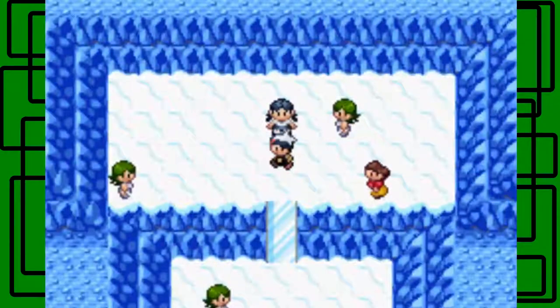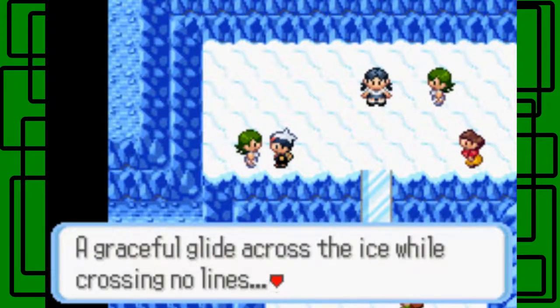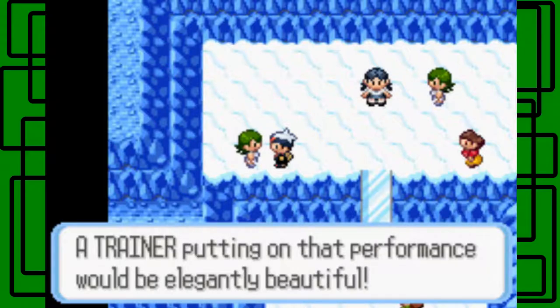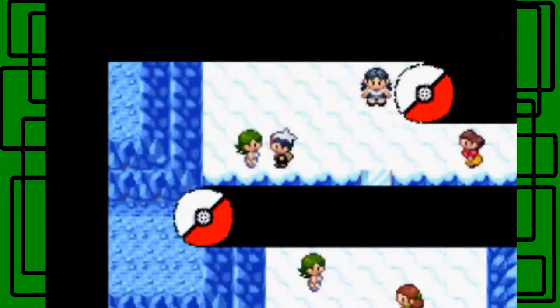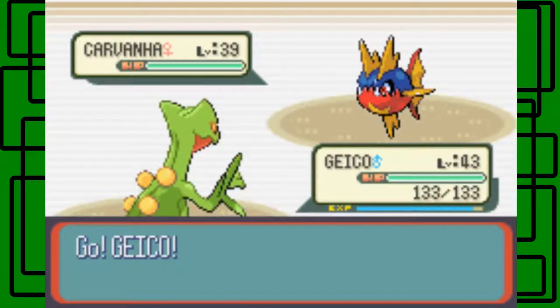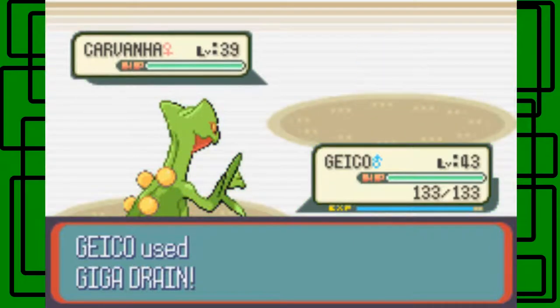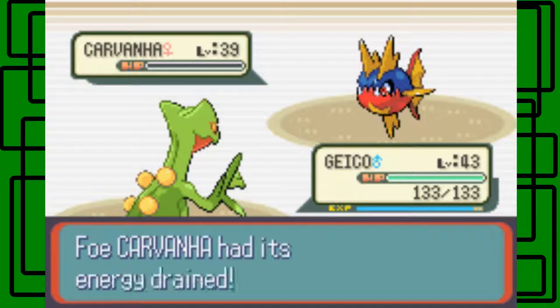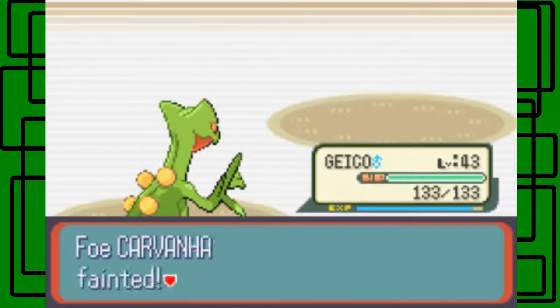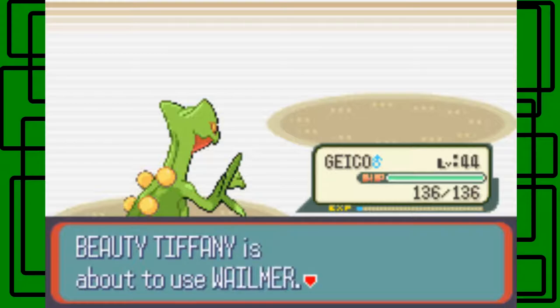Here's another Beauty. I don't know why Beauties have blonde hair in their battle sprite but green hair on the field sprite. Beauty Tiffany sent out a Carvanha - level 39 and female. Let's switch it up and use Giga Drain on this thing. Rough skin doesn't affect Geico this time because Giga Drain is not a physical move. Geico goes to level 41.